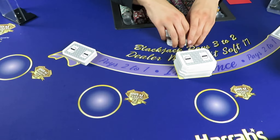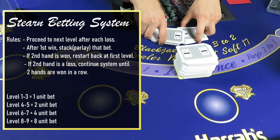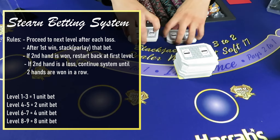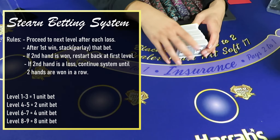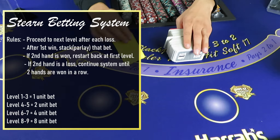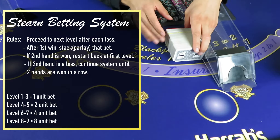If you're not familiar with how this system works, I'm gonna put the rules right here real quick. Basically you have nine levels, and every time you lose you're gonna move up to the next level. The first three levels you're doing the table minimum — we're gonna do ten dollars here just to keep easy track. If you lose your first three bets you go to level four, which is double your original bet, so twenty dollars. Levels four and five are the same, so twenty and twenty. Lose those two and you go to forty and forty. Lose those and you go to eighty and eighty.